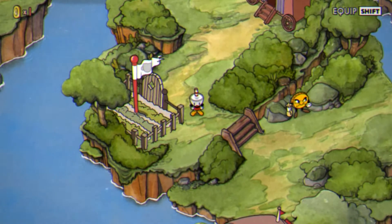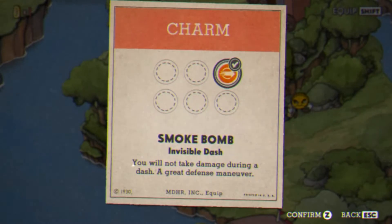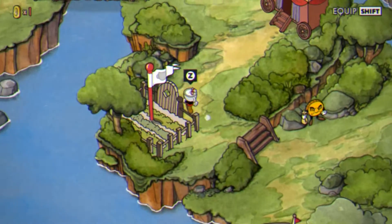Hey guys, we're going to be starting out with the first boss, the Root Pack. I recommend having the smoke bomb equipped as your first item you buy, and you probably won't have anything else. A pea shooter is fine, so botanic panic.